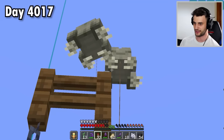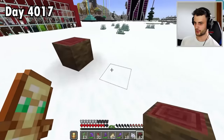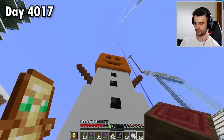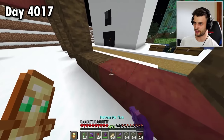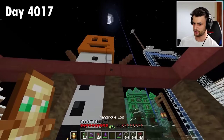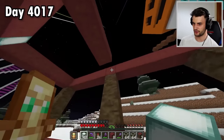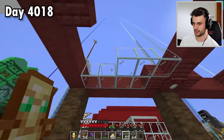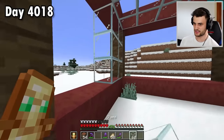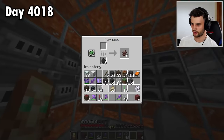Why did I get all the mangrove logs? I want to make a cool enclosure for these guys. I'm going to build it here, opposite the snowman. I've marked out the area — I want the top beams to all be stripped, with bottom beams that are exactly the same. Adding some beams that are also stripped, then sea lanterns for lighting with planks around them and trapdoors underneath. Now to fill in the gaps with glass — same on the sides. The front is completed.